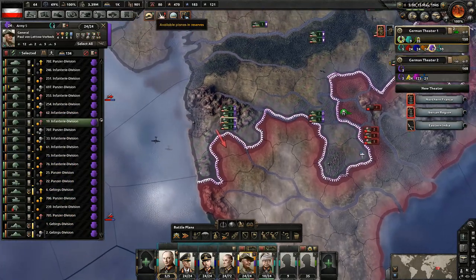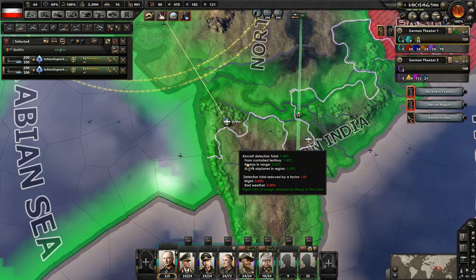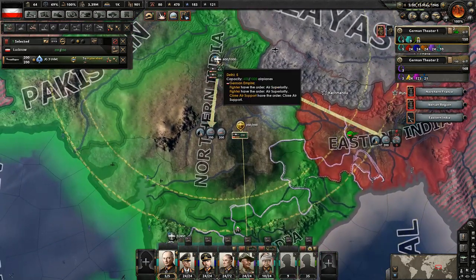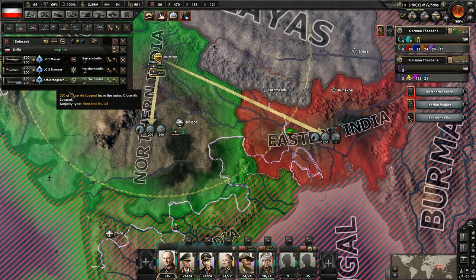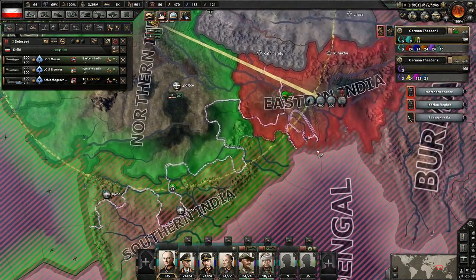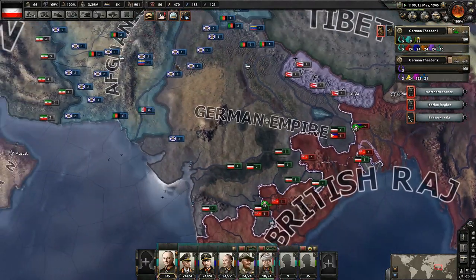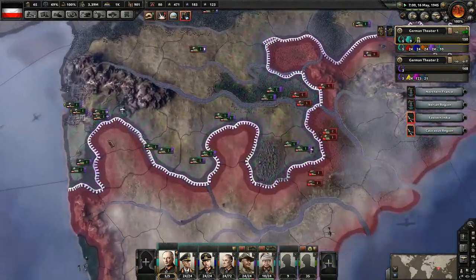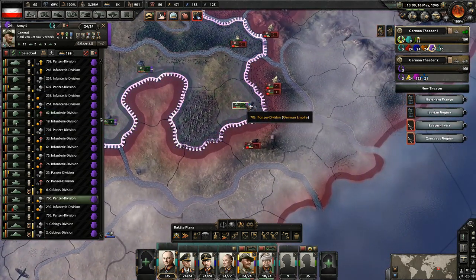We do have another air base here — let's move our planes around a bit because a lot of them are coming up from the northern areas, which obviously is not going to be very effective. Let's have the close air support come here to provide support. Our allies are not getting us a lot of help — they're pretty much confused. I think we're like the only ones invading into India right now — nobody else is doing anything. We're doing all the work, which isn't really surprising — that's pretty much the way it always ends up.